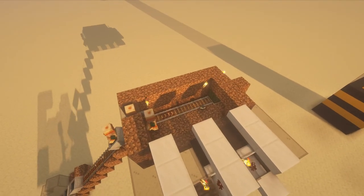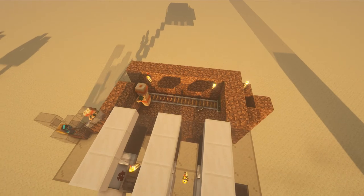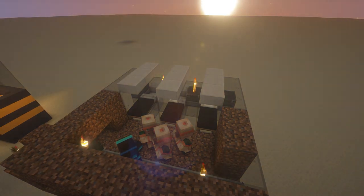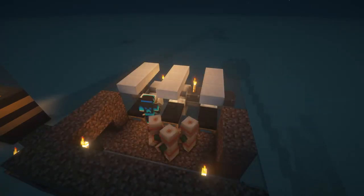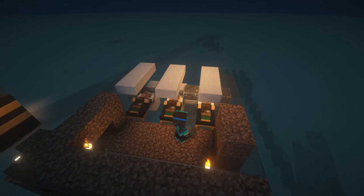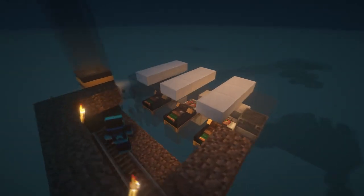How did I get my villagers to their holding cells? I transported them by rails. Waited till dark. Broke some blocks to allow the villagers to pathfind to the beds, and locked them in as they sleep.